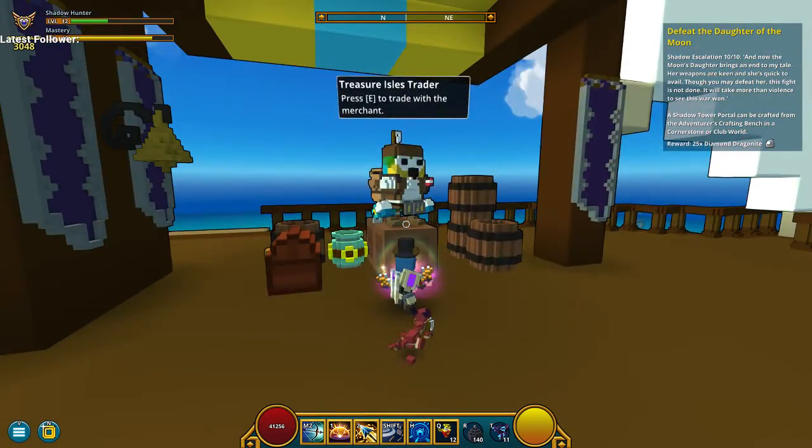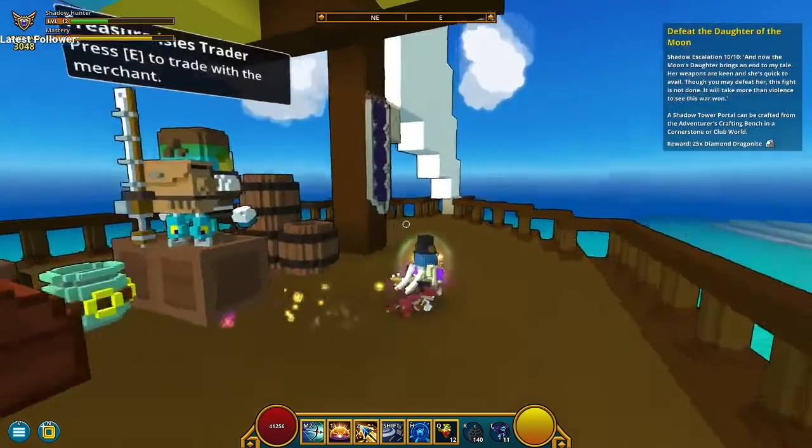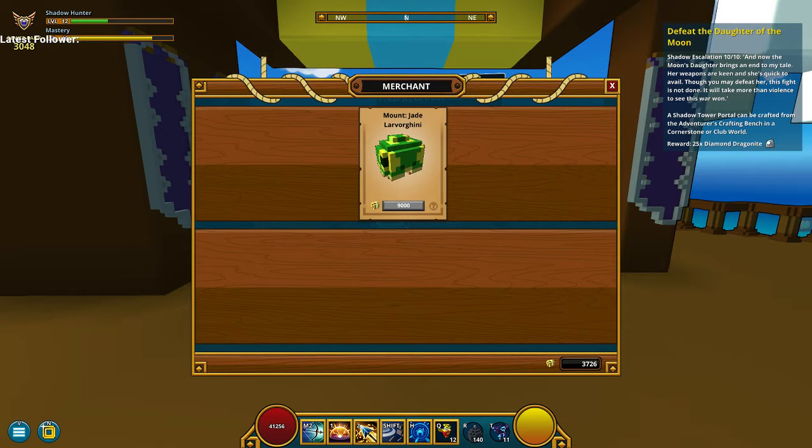There are merchants here, and they give you soul traps, mounts, sails and all that. So if you would want a Raptor soul trap from here.